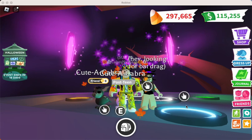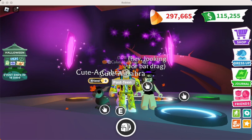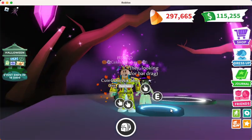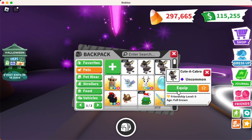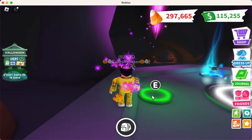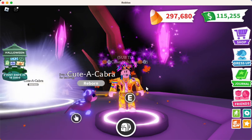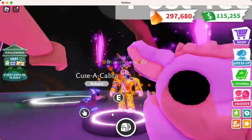I just got done aging up sixteen Cute-A-Cabras with my age-up potions. Now I can make four neons, so let's go make the four neons on the way to making a mega. These have got to be some of the cutest pets in the game. Here's the first neon Cute-A-Cabra — look at this thing, look how cute that is! Oh my goodness, so dang cute.